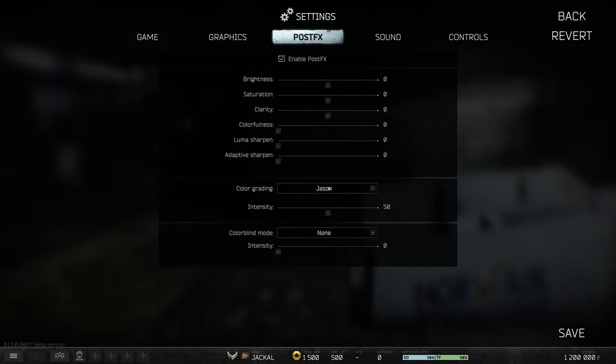If you choose to enable PostFX, color grading is something to play with — Cognac is a really popular setting. This tab is pretty much all personal preference: raising brightness, saturation, colorfulness, and luma sharpen could give you better visibility. For example, Summit's settings from a while ago were around 20, 30, 80, 80, and 20, with clarity skipped — but this is all your preference.